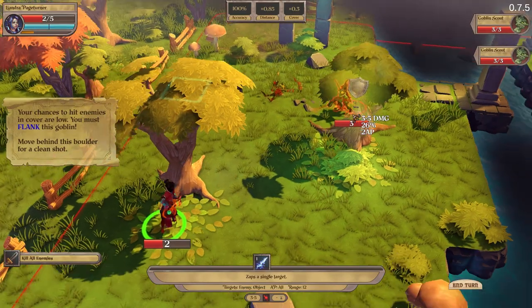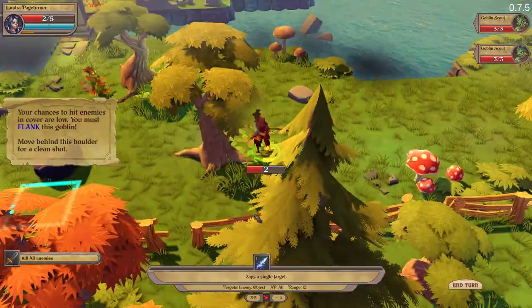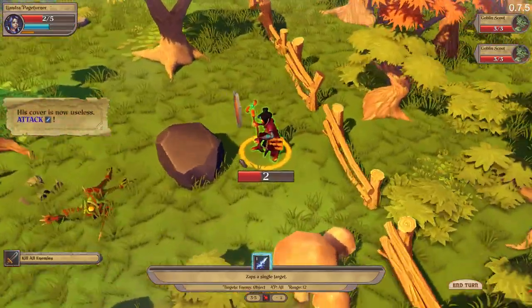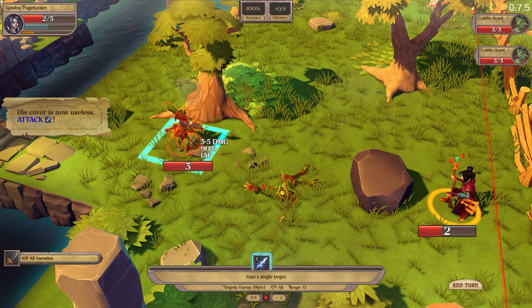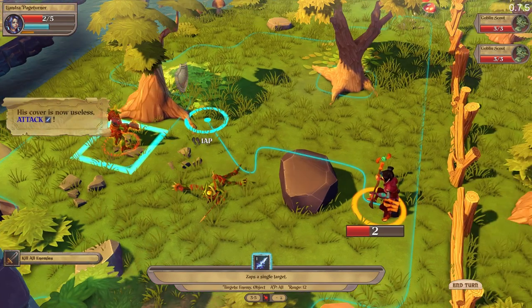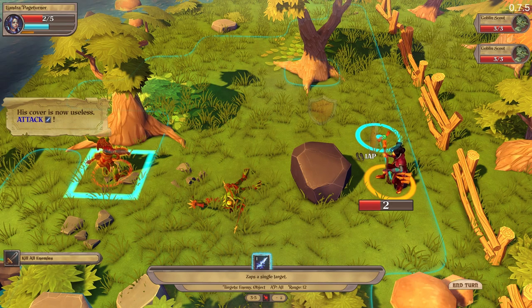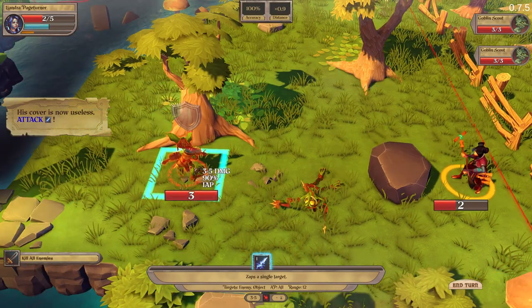Can I shoot him? Your chance to hit an enemy in cover is low — you must flank the goblin. Flanking the goblin. If you move behind short cover, the hero will actually try to crawl behind it. This is nice. I remember in the demo version, if you hid behind a rock the hero would just stand there — like, hey, arrows are somehow missing me.